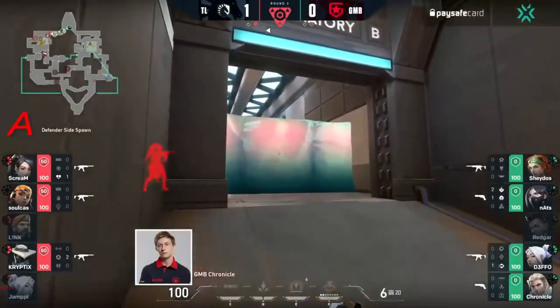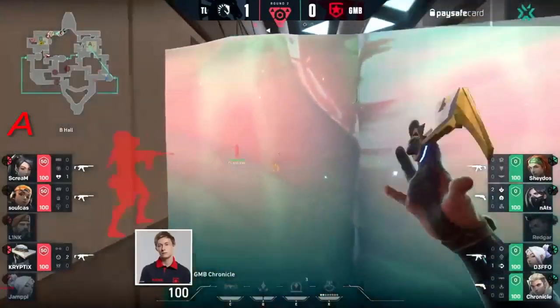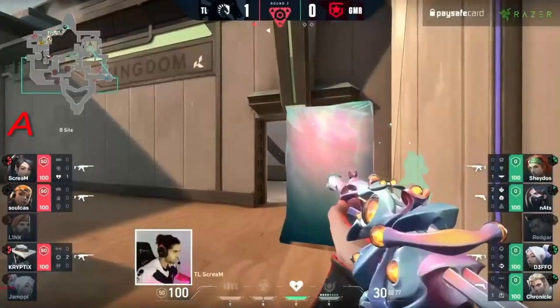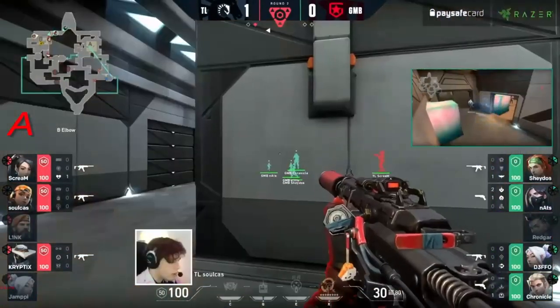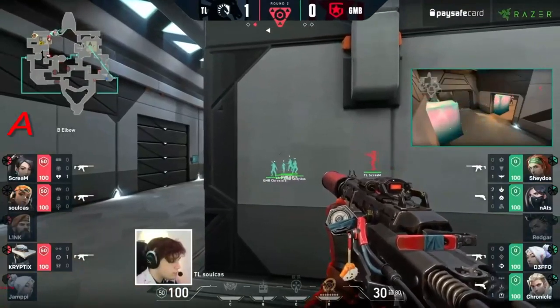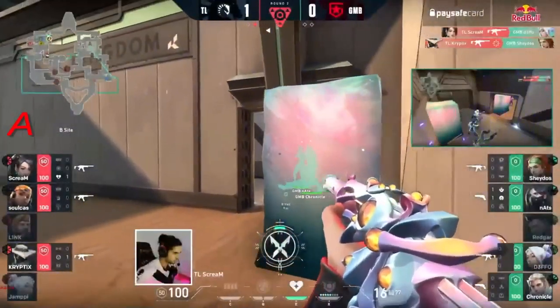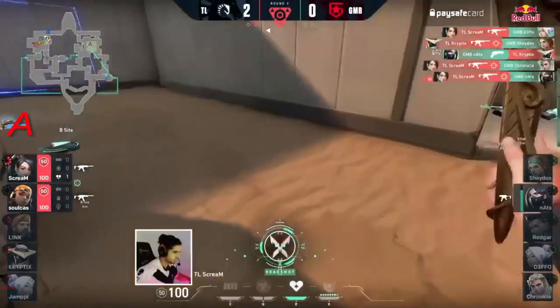I remember them doing this in buy rounds versus Fnatic, the first time they were trying to qualify. They've done this a lot — they did it in the last game on Bind, and they did it in the same fashion. I'm pretty sure they lost the pistol on the fence and they did this exact crunch play. A little bit to read into there, but Liquid didn't — it doesn't seem to matter though, they still managed to mop up the rest of the forces.